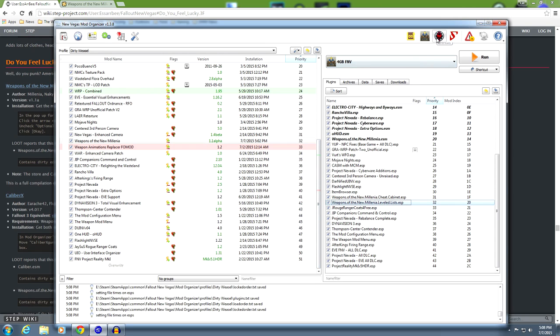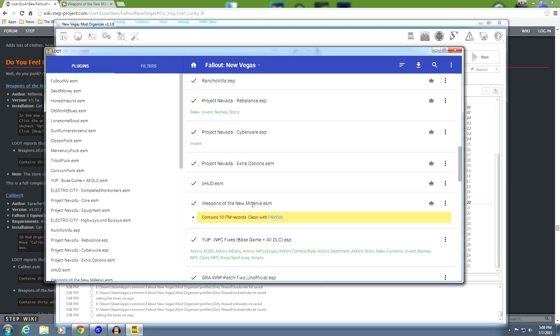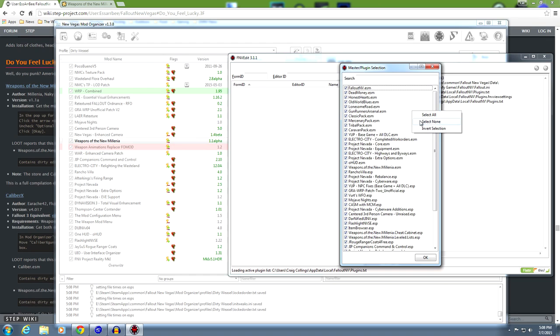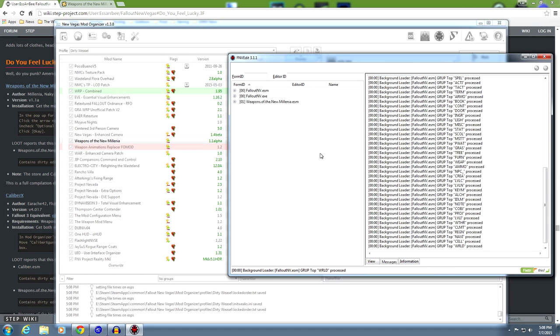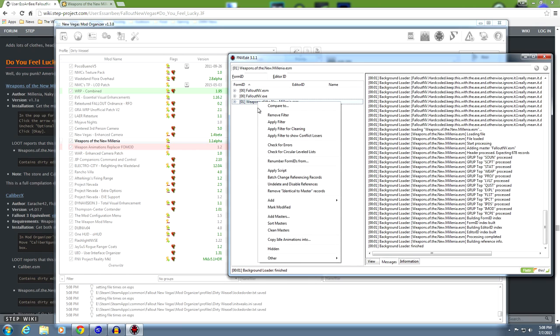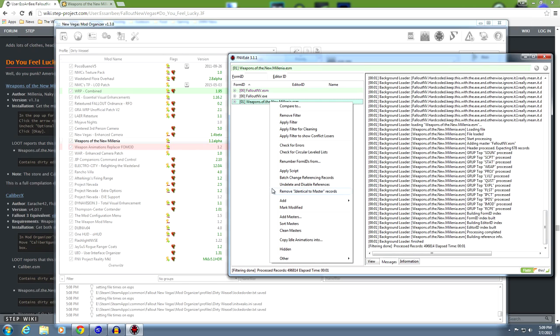Let's go fix those ITMs. LOOT said Weapons of the New Millennia ESM has dirty records. Open FNV Edit, right click on this field, select none, and go find Weapons of the New Millennia ESM. Double click it, let it run. You have the masters available up here. Highlight it, right click, and apply filter for cleaning. Right click again and remove identical to master records - that's all we're doing, we're not undeleting disabled references, just removing identical to master records.